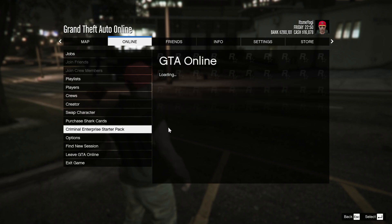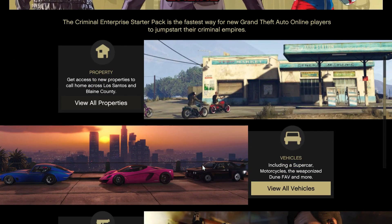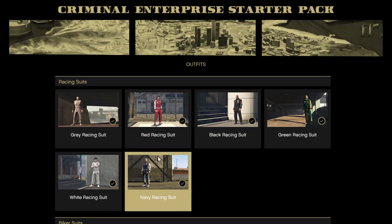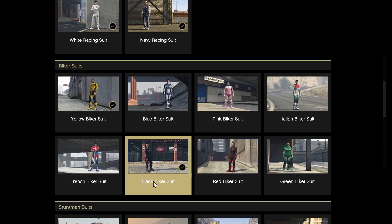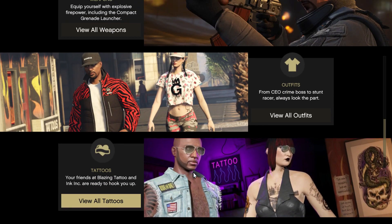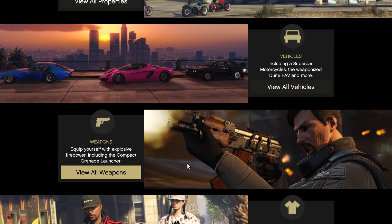You can also get some clothes and tattoos for free. Scroll down and you will get all these outfits for free — go to any clothes store and claim them from there. You will also get all these tattoos for free. Tattoos and clothes are not the most useful stuff, but they're nice to have when you don't have money yet.